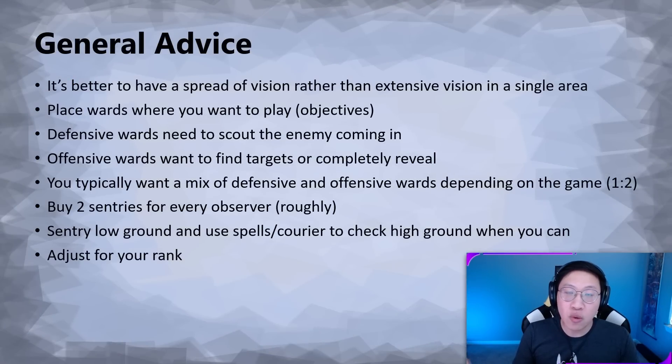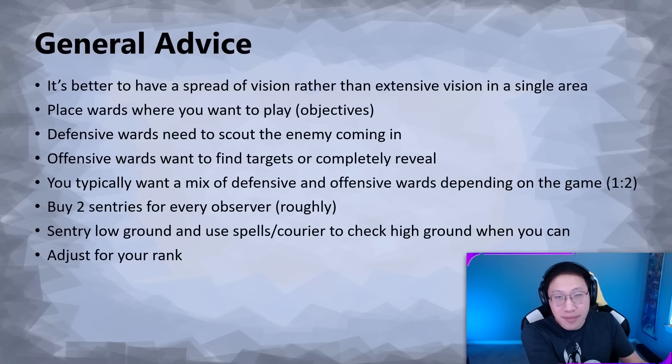Your wards dictate what the team will do to an extent. If you guess at what your team wants to do — play aggressive, play defensive, play around Roshan — take a guess and enable that with your vision. That will be the best part of the map to play because you've established vision there. Even if you want to do something specific, fully committing all wards to it is usually not the best. It's much better to spread out the vision. For example, if we're being defensive, three defensive wards along your river is actually not very good.